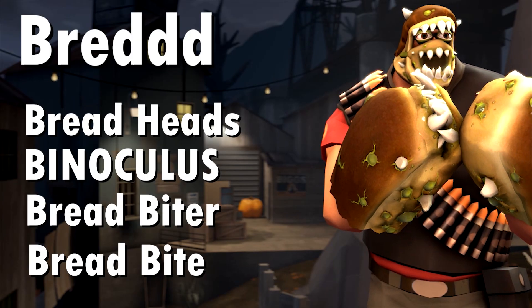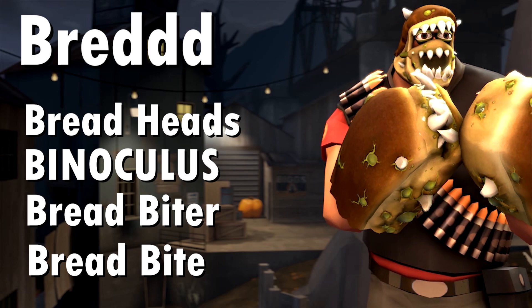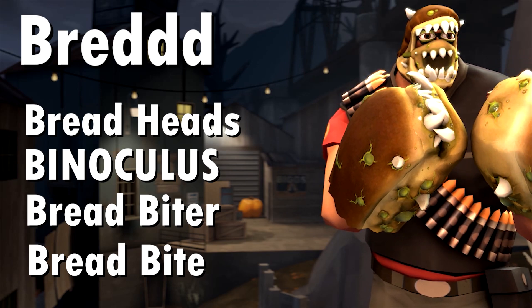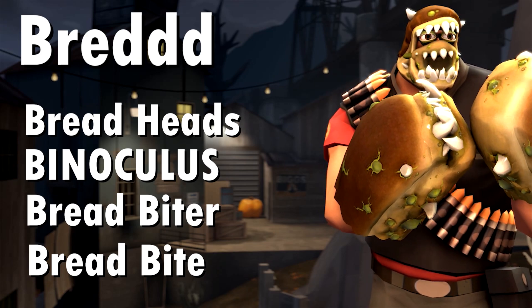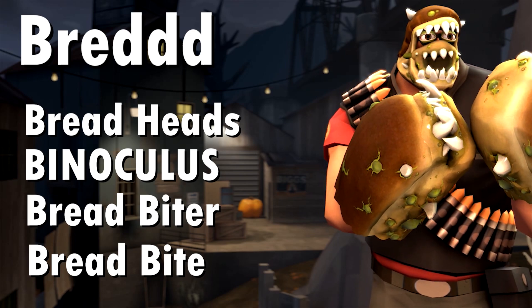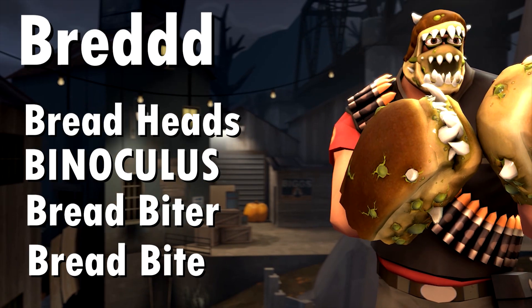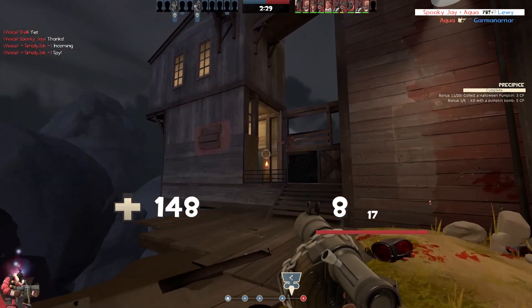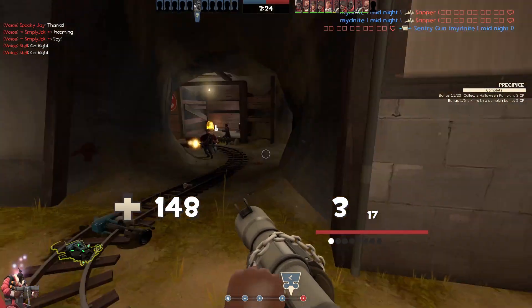Jesus once said that man cannot live off bread alone, but I beg to differ. Here we have the bread heads: the Binoculus, the Bread Biter and the Bread Bite — and you can only do this on Heavy in order to achieve maximum readiness, because you need the Bread Bite. What's the point of just having it on your head when you can have it on your hands as well? And it's obnoxiously large too. This cosmetic set is just completely gone — there's no other way of describing it.